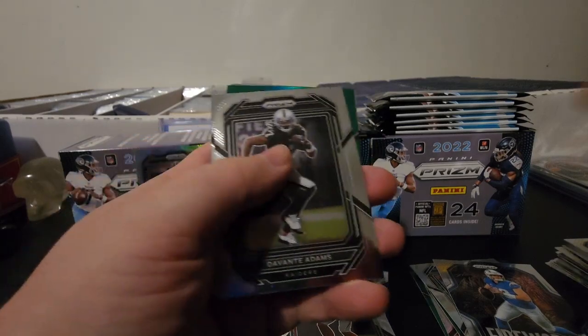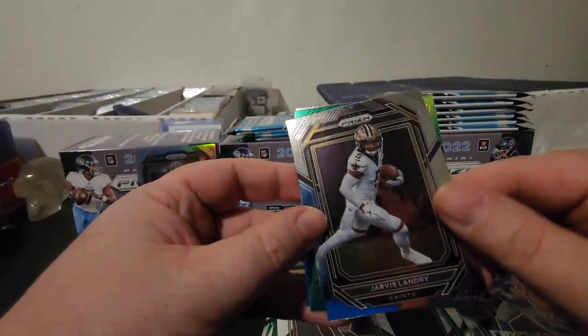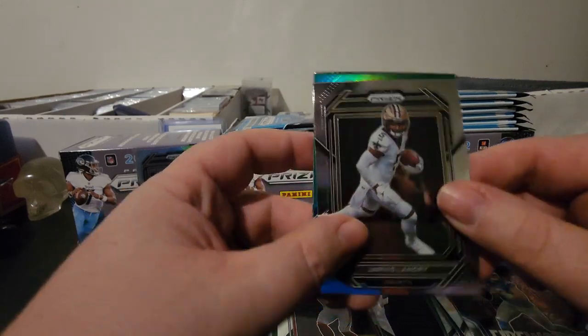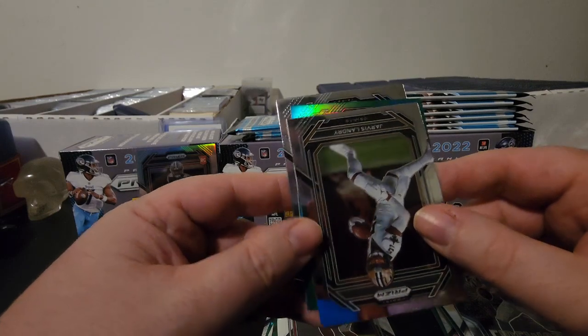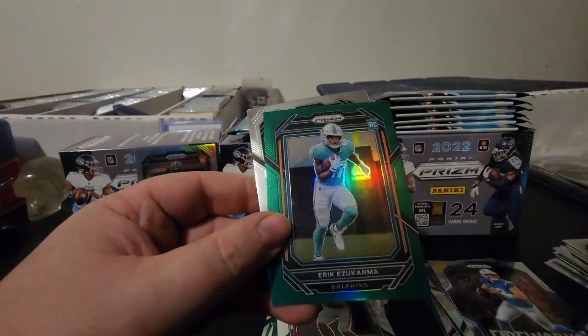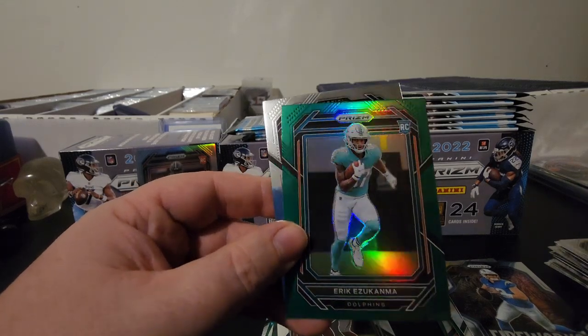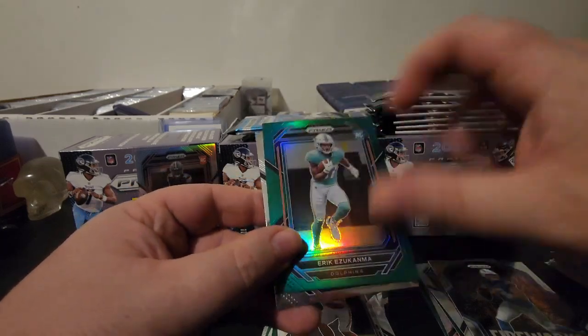We got a green in this pack, we got another Davante Adams, Jarvis Landry. The green is a Dolphins rookie — let me guess, Easy E — yep, there it is, Eric Ezucanba. And then a rookie on the back, Tristan Ebner.